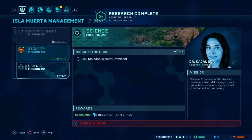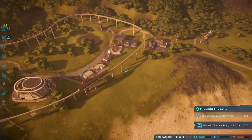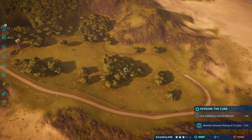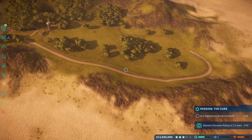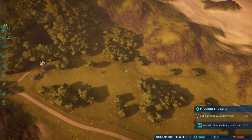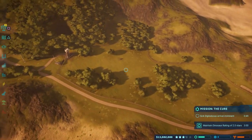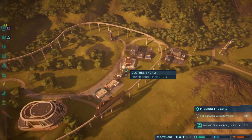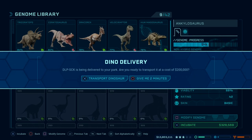So we've got a sick Diplodocus coming in, which should be really cool. Don't know where it's coming from — it's imminent, coming in a minute. I spent a little bit of time before this video setting up this larger facility here. It's only got a small steel fence, which could be a bit of a problem, but I'm planning on housing the Diplodocus and a few other new dinosaurs in here to boost my dinosaur rating. Dino delivery!